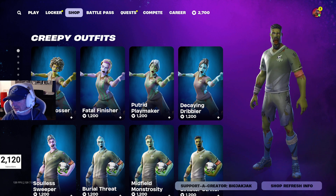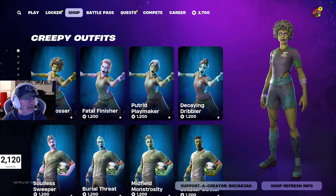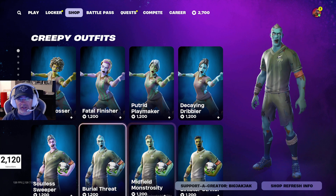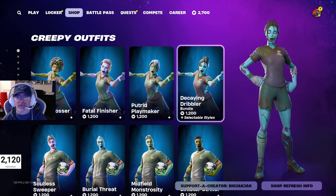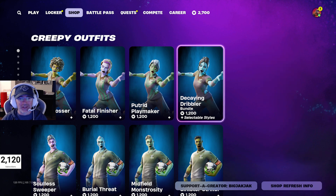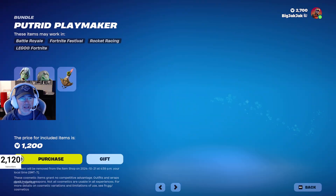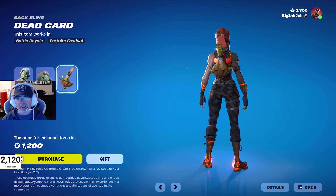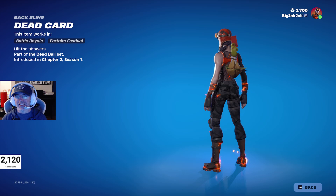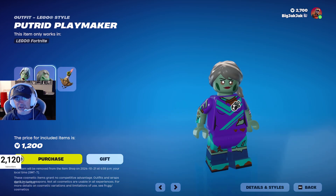Alright, the creepy outfit is back in the shop as well. It's been a little while since it's been in — just under a year, which makes sense. It's kind of a Halloween outfit — superhero skins, essentially ghoul form. $1,200 V-Bucks each. And how customizable are they? They are not customizable at all, more like the soccer skins. They do come with a red card back bling, and there's a minifigure for this one in particular.